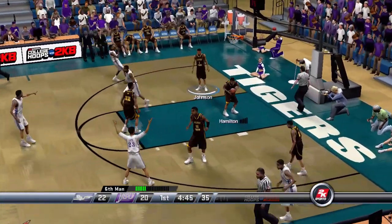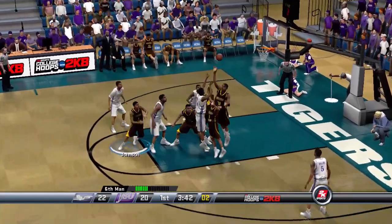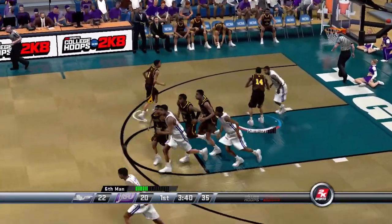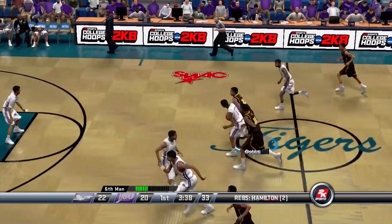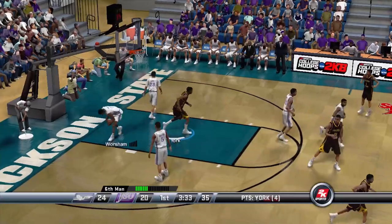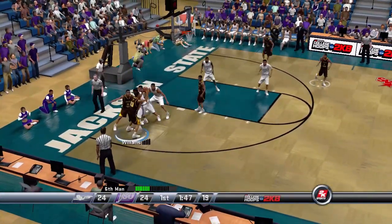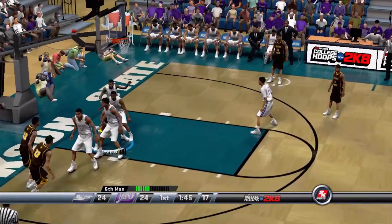They pull a three — nice jumper, that was scary. Worsham pulls another one, misses it, and Hamilton gets the rebound. Dobbs finds Yart and Yart jams it, baby. That's what I'm talking about. Yart is flushing it this game, man. We said we got to get him more involved and that is what is happening, baby. Let's go.